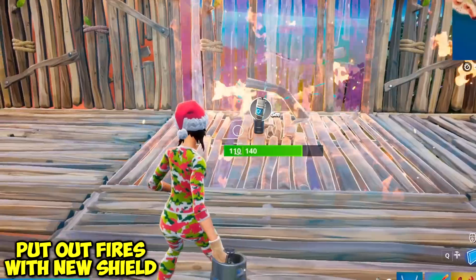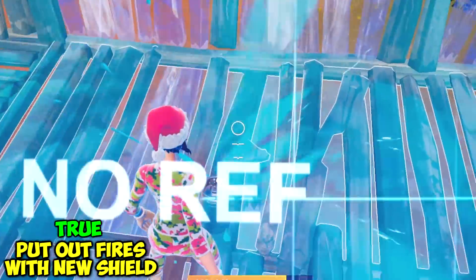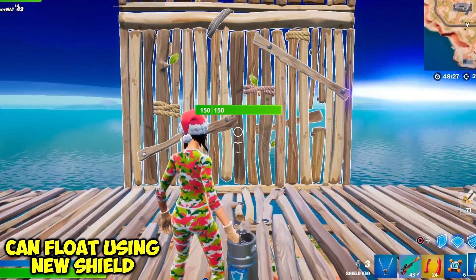Can you put out fires with the new shield keg? Boom — and then boom. Is it going to put out the fire? It actually does! That's actually awesome.